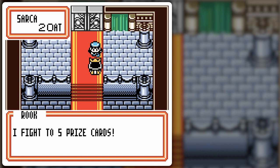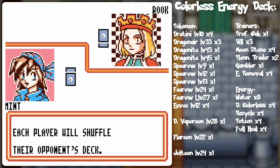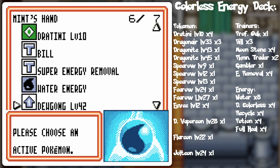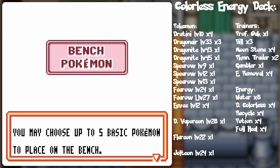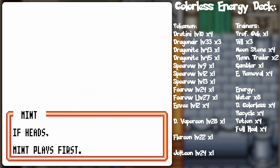I fight with five prize cards. The colorless energy deck. And as you know, with colorless Pokemon it's pretty easy to power them up if you're loading it with double colorless energy and stuff like that. But you can't do energy retrieval, so you still want some regular energy cards if you want to use stuff like energy retrieval rather than the potion energy, full heal energy, recycle energy. That's an iffy opening hand, but gonna have to deal with the prize cards.